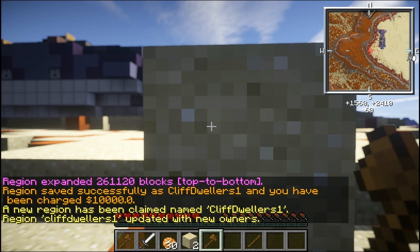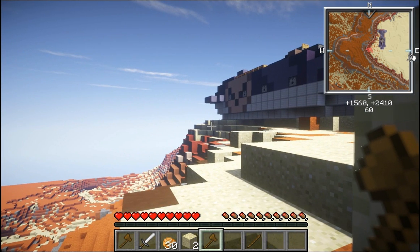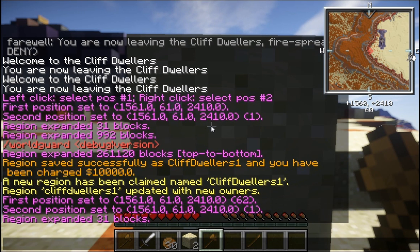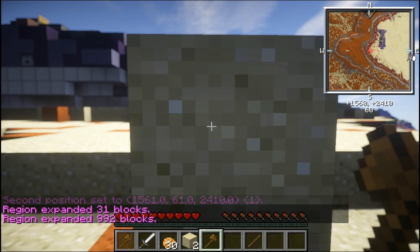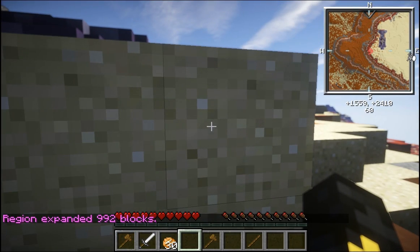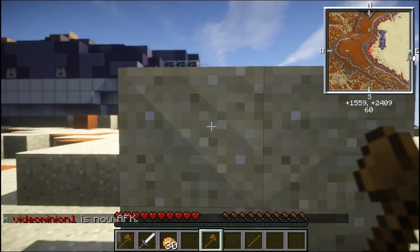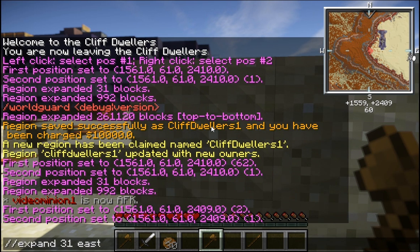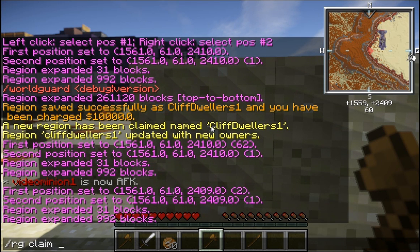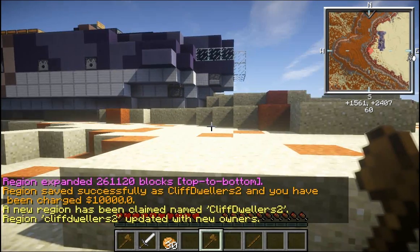That's one of my regions. Now I'm going to add another one, so I'll start the process over. Left-click, right-click. Expand 31 east again, but this time I'll expand 31 north. Actually, I need to make the next region start from a different point — the two regions can't overlap, or it would give me an error. You cannot claim an area that was previously claimed by someone else, including yourself. Let's try that again from here. Expand 31 east, expand 31 north. Then /rg claim cliff dwellers 2. I have now claimed two regions.